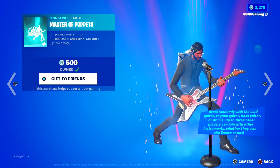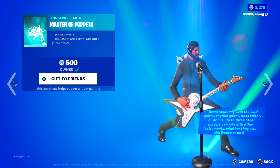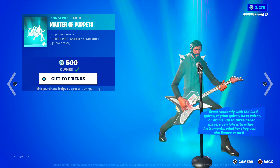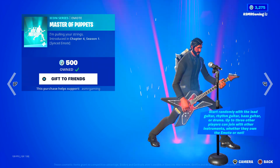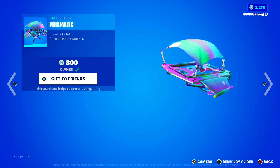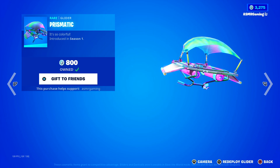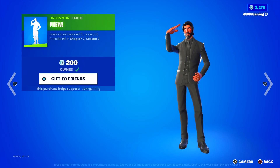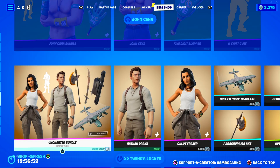Here we got the Master of Puppets emote — 'Pulling your strings.' Such a good emote, definitely recommend this one. If you're a fan of Metallica, this plays Master of Puppets and your friends can join in — there's like a whole band, you got a drummer that can join in, it's awesome. We got the Prismatic Glider, it's so colorful. This goes good with any skins that kind of match the colors — it's constantly moving. I have the Wonder skin and it kind of combos with this glider. And we have the Phew emote. That's about it for the item shop today.